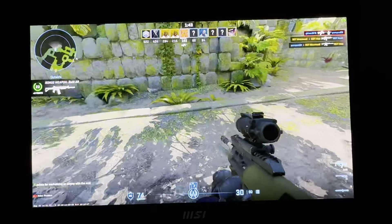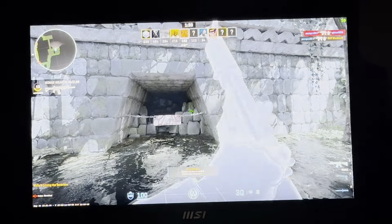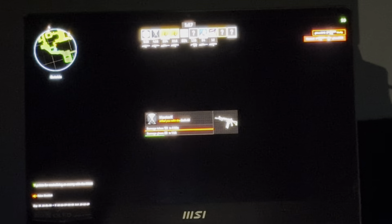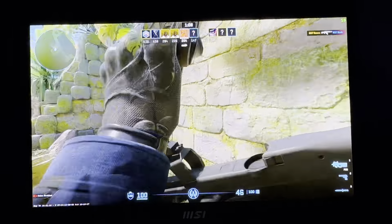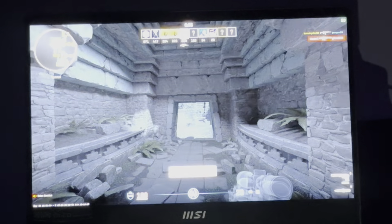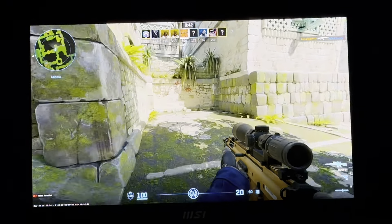Look at that chicken running around! The auto-update was the only way to get the Steam Deck working without a blue screen. If you tried to install Windows 11 first and then the driver, the Steam Deck would constantly crash. So you had to install the driver on Windows 10, wait for the auto-update — back then Microsoft was giving Windows 11 out for free — then select Windows 11, provide your key, and that's why my Steam Deck has Windows 11 Pro.